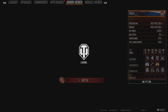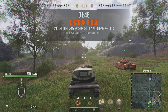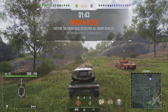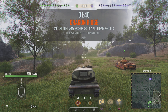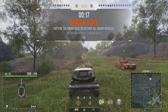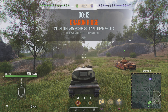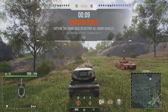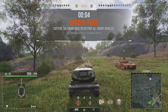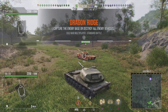That match combined with a number of FV4211s just set the Object 120 up for failure. Now on to better matches - emphasis on the air quotes. Here we are in Dragon Ridge. If you've watched any of my camping videos, you'll know this is a map I usually camp on, especially at this spawn.